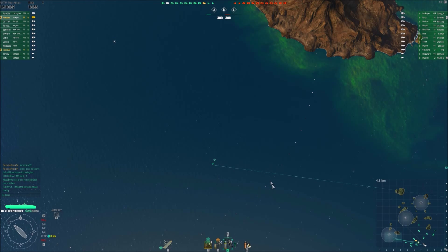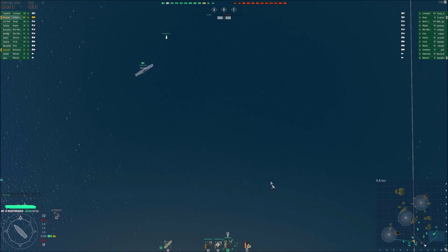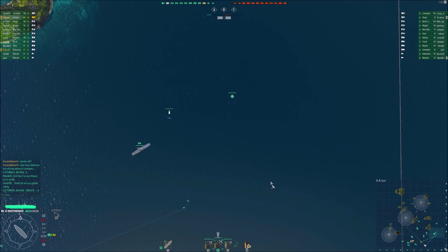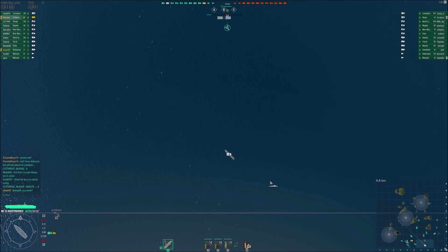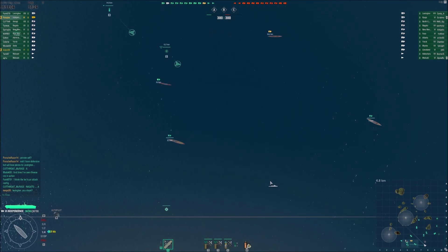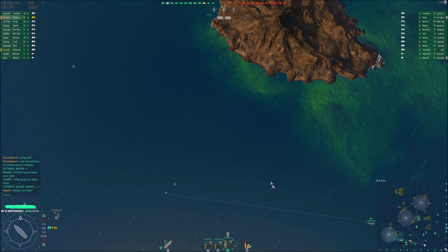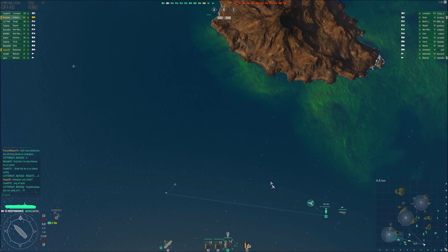I do have the 5-point air supremacy captain on here, so I do have some extra fighters — maybe that can help out. I'm just trying to get my squadrons up in the air. Moving my carrier over toward the Lexington, because Lexington's got better AA than me, so I can help follow up. Group up our squadrons together and maybe go with his and do some dive bombing runs.